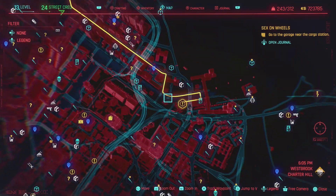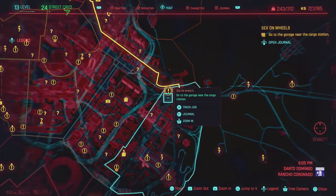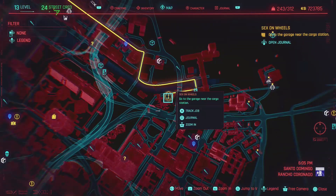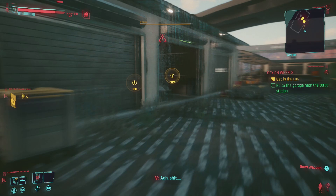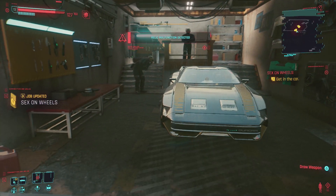This new job is right in between the three districts — that is where you have to go to pick up the Quadra. In the garage you will find the Quadra Turbo-R V-Tech car, and you can go ahead and hop in.